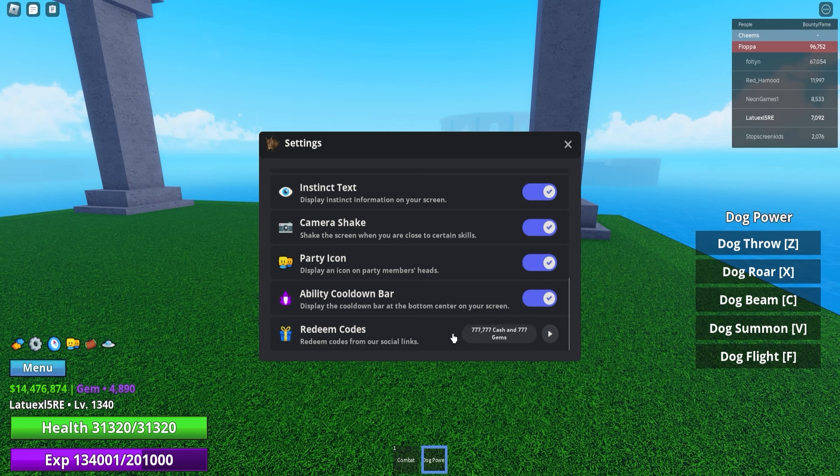At the end of the video you guys will be pretty rich thanks to these codes, so make sure to use all of them if you haven't already. Next up we got '10k members' — this code will give you 100 gems. It's a lower amount but still good if you don't have anything at all. Next up is '4k active' — use this code for 440,000 cash and 440 gems. And next up we got '10k likes' which will give you 100 gems for absolutely free.